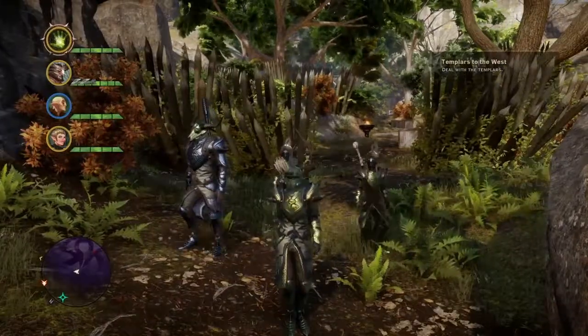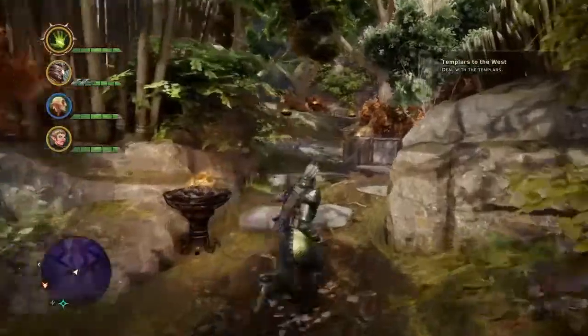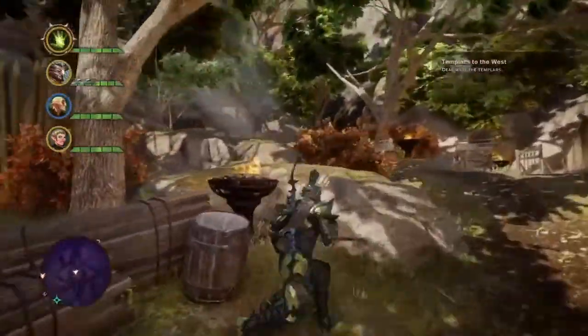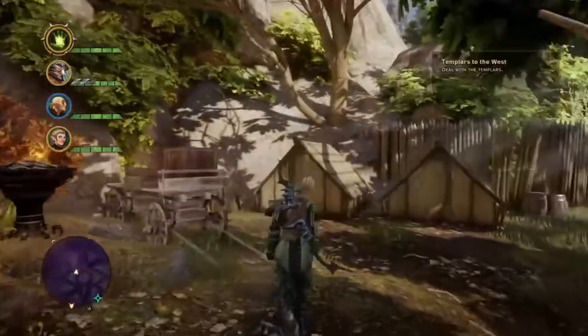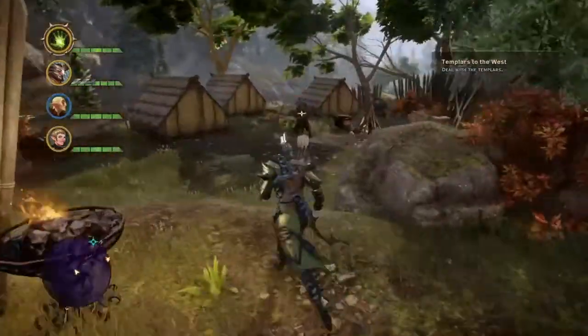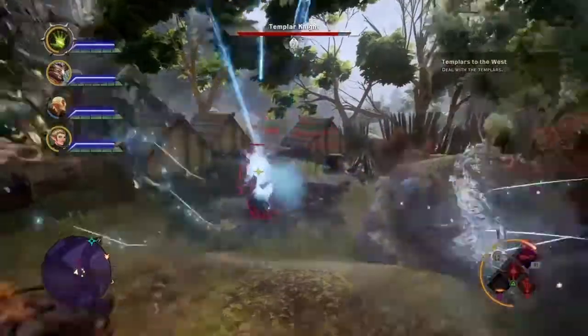I've cleared them all out except for one, and he's the guy who's going to be dropping the rare unique weapon. To get to him, he's going to be almost all the way to the end, off to the right. This is your guy — it's a Tier 10 Fire Knight. Kick his butt.